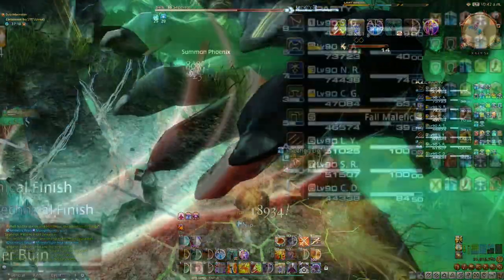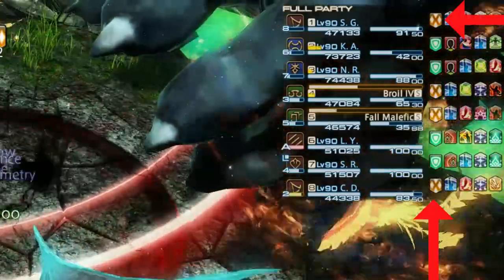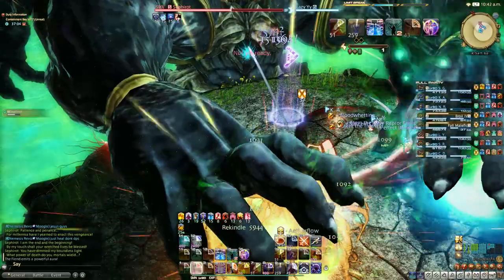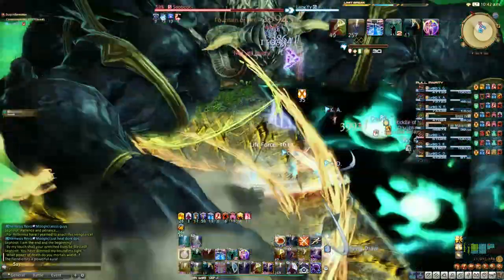Buffs are assigned: four players get a green one and four players get a yellow one for the following mechanics. First, a room AOE — move to the side of the room with a glowing ball the same colour as your buff.